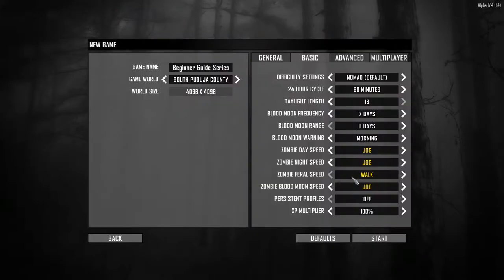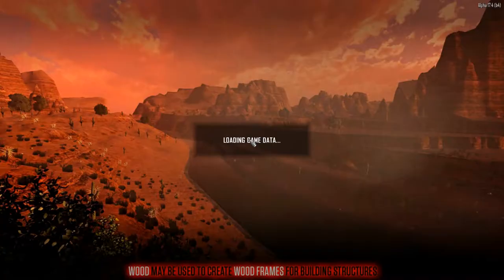I suggest starting Navezgane if you are new, but random gen will work just fine. In this case we're going to do random gen. Click start and you will spawn in after a few minutes. Random gen means random world generator — you will get a random procedurally generated world that is unique with its own seed and is not pre-made like with Navezgane.